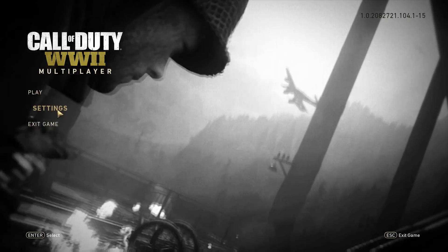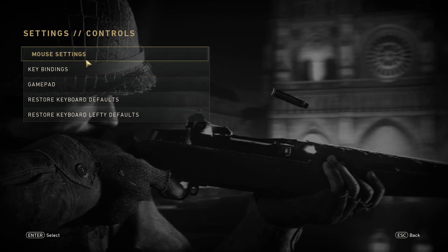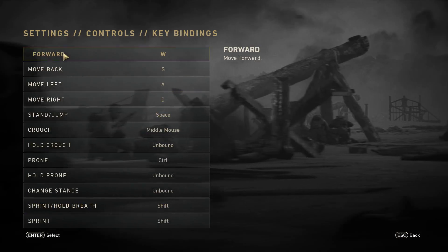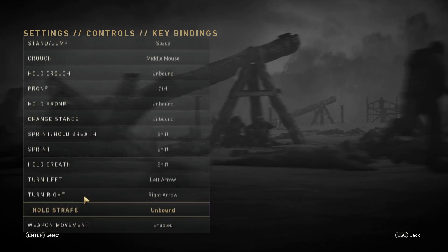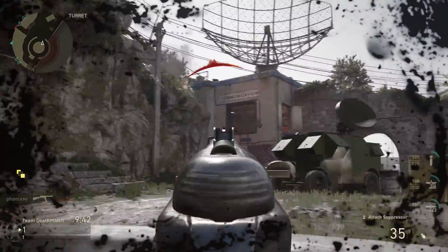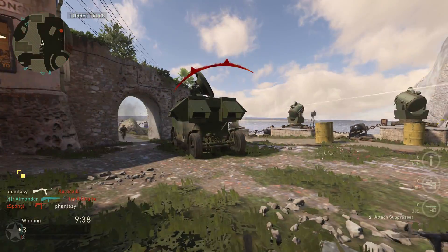Hello, World War 2 beta is out and maybe you're like me and the first thing you do is change your controls. You scroll down the list and wait — where is the lean key? Sledge, back in my day the lean key was a big feature and I must utilize it. So now you join the game and you run around with a little disappointment that you must now move like a bot.